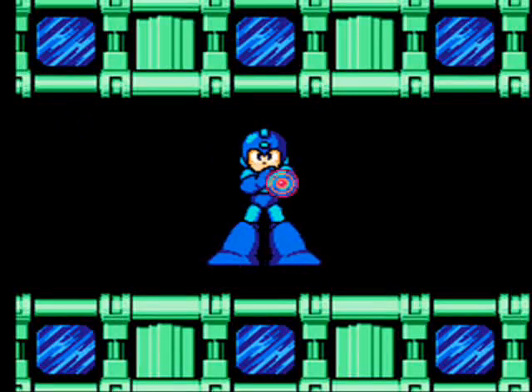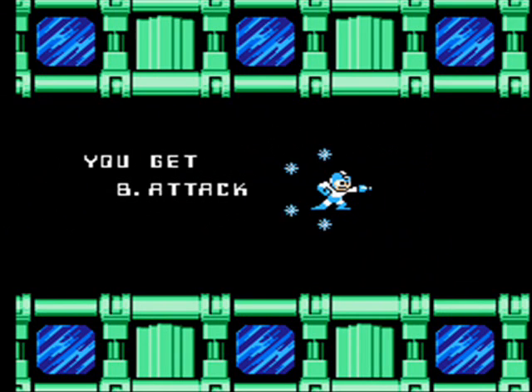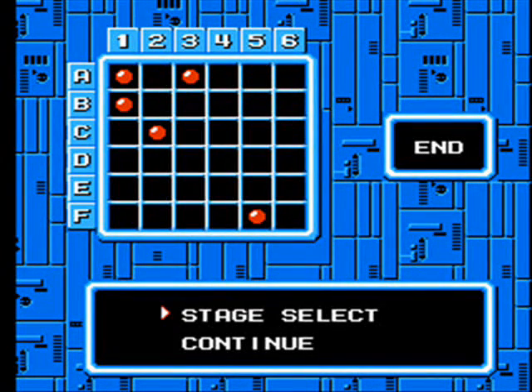Anyways, we teleport out of here. And Mega Man learns — oh, don't shoot us. You get Blizzard Attack. How original is that? I think that's what it's called — Blizzard Attack. So it basically works like a shotgun of ice. Yeah, that's what I like about Mega Man 6 — it shows you what it does. Well, not what it does — it shows you how it shoots it. So that's our password.